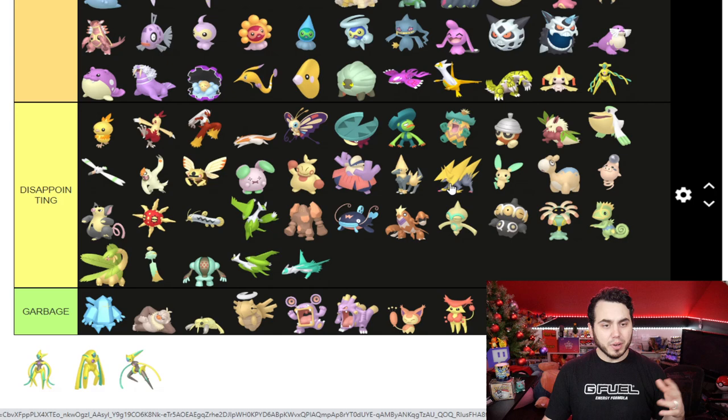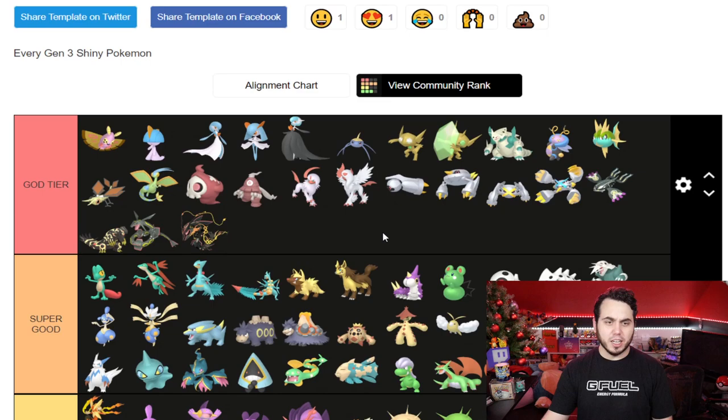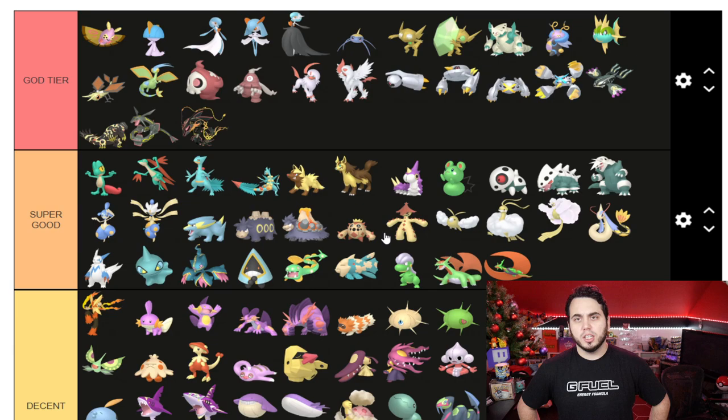Disappointing — I know there's a lot of Blaziken fans out there, I don't hate the Pokemon, it's just the Shiny is meh. Manectric I wish was better. Ninjask is solid. The Garbage tier — feel pretty good about that. I feel like Shedinja could have been better. That's our tier list — you either agree with me or you don't, but let me know what your thoughts are in the comment section below. Do you think I'm off? Do you think I'm on? What Pokemon do you think I've ranked completely out of the planet?